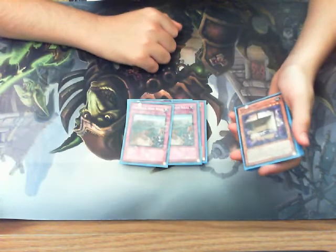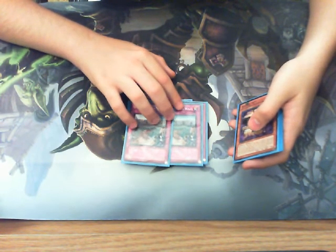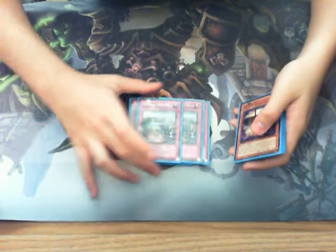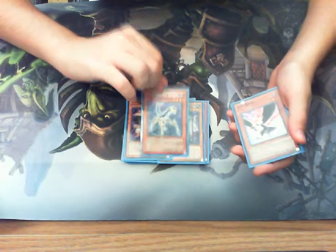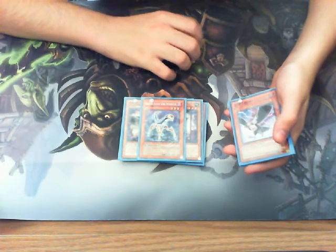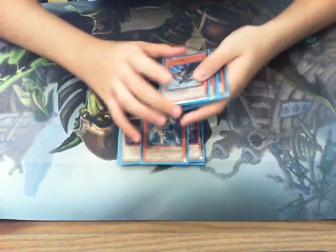I play two Imperial Iron Walls. When I side these in, I usually side out the Whocakes — not all of the Whocakes, most likely two of them, since I obviously won't open my hand with an Imperial Iron Wall, and you'll probably always have a Whocake that's alive. Two Flying Sea. Allied Justice Core Destroyer — if you guys don't know what this does, it's pretty much a Catastor but just for light monsters. It hurts Constellars and any other light heavy deck. Just a pretty good card, I only like to run one.